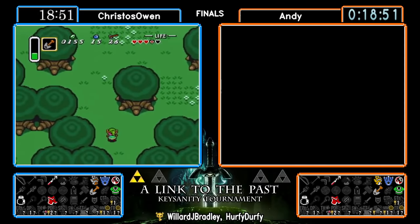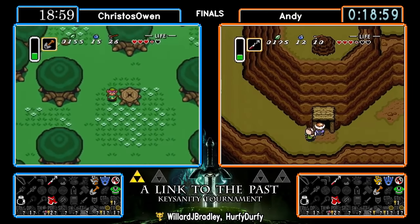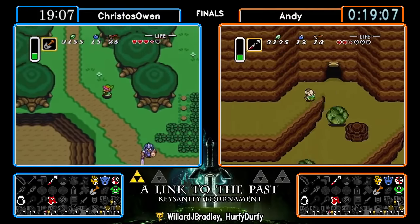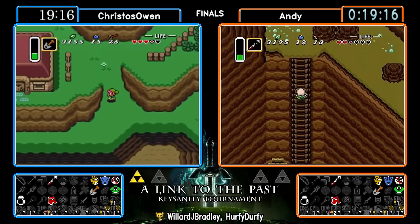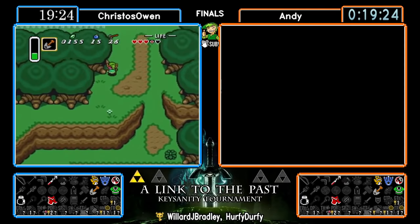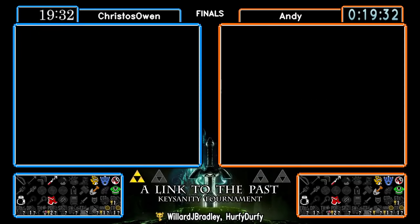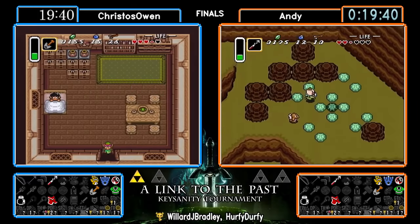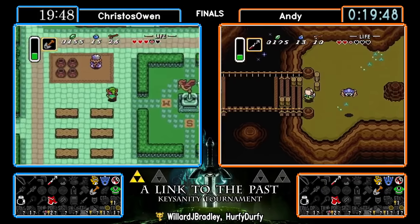As chat is pointing out, this could also be a little bit of something still in Andy's mind from yesterday — he didn't go up Death Mountain for a very long time and that made him miss out on the Titan's Mitts, which really hurt him. I'm excited to see what we find up here. Getting the one item in Spectacle Rock, but eyes on what's on top — oh, a dungeon map — might be getting that later. He does have the hookshot, so he can go to East Death Mountain and hit up the old paradox cave, spiral cave, and see what's on the floating island.